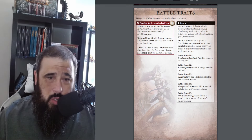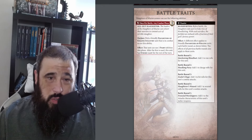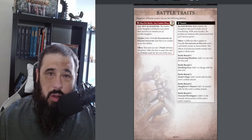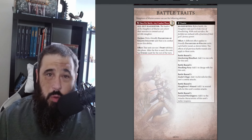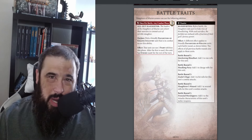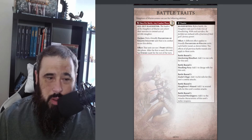Their battle traits: once per battle, in any combat phase, you can pay 1 CP. Declare and pick a friendly Daughters of Cain infantry unit that is in combat to use this ability. That unit can use 2 fight abilities this phase. After the first is used, this unit has Strikes Last for the return. For 1 CP you can turn your infantry into Varing Guard, getting to fight twice - which is pretty strong. Bear in mind you are striking last for your second fight, so if you don't do enough damage on the first round you're going to take a hit back. You're an elf, not massively heavily armoured, so pick the right unit. This could be perfect for taking out a large horde unit with a more elite unit.